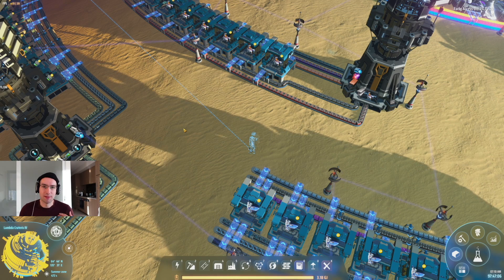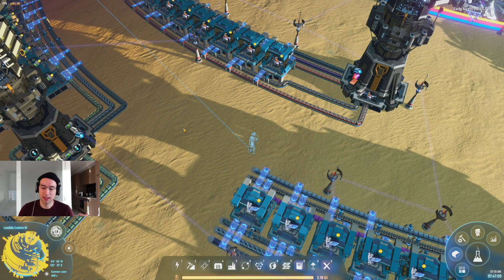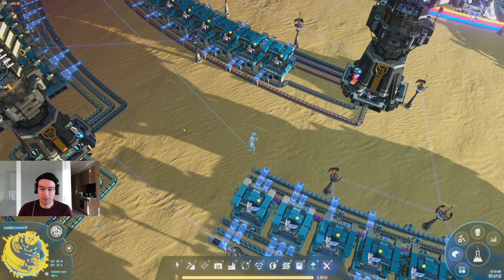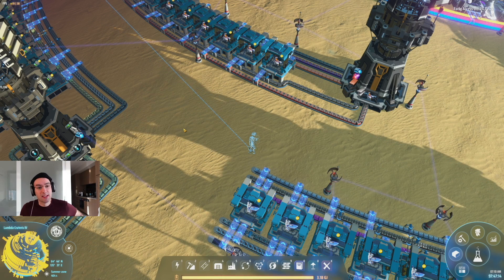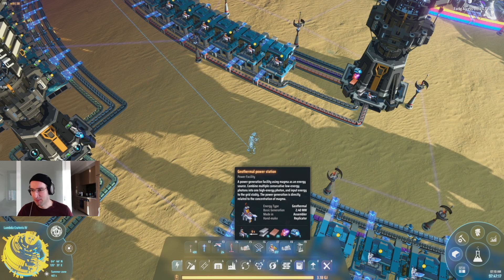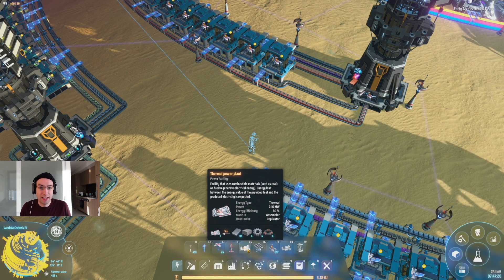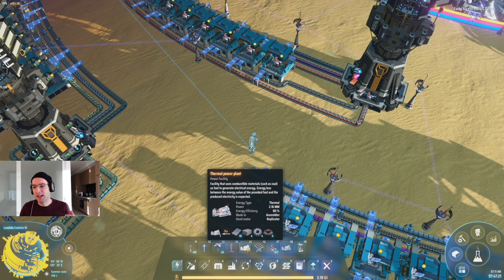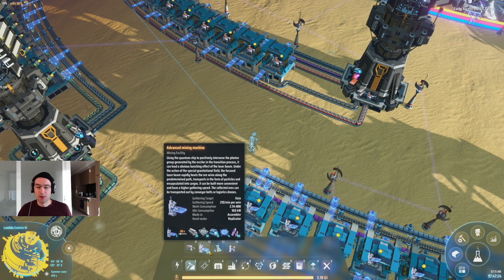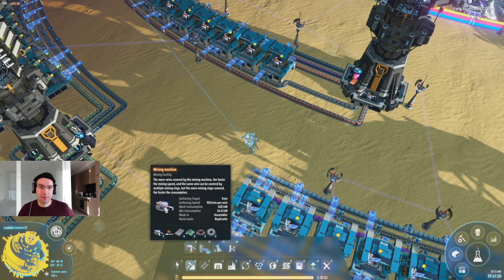This was made possible recently by a new patch called the Icarus Evolution in Dyson Sphere Program, which added lots of things. Among them, this combination — and the reason it's so powerful is because the geothermal power is basically about as strong as, a little bit stronger than the thermal power plant, but it doesn't require any inputs. And then the advanced mining machine is actually really easy to put down and it also produces a lot more material than the standard mining machine.